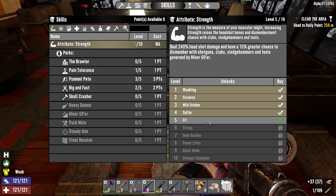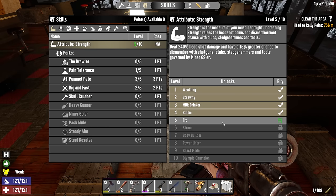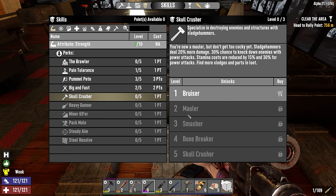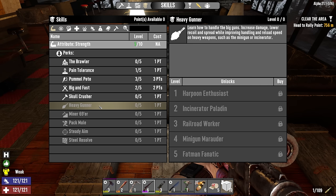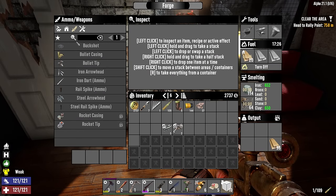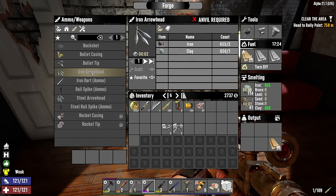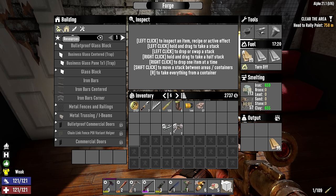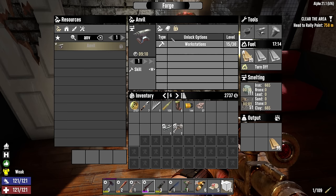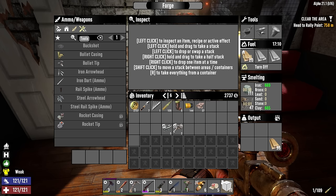Strength is now up to level five — that gives the base headshot damage bonus and unlocked Skull Crusher, though I'm not interested in that. One more point and we get Heavy Gunner, two more for Miner 69er. How are we coming on the iron? We need iron arrowheads, but they require an anvil. Can I build one? No — it's locked behind Workstations level 30, so keep your eyes out for an anvil.